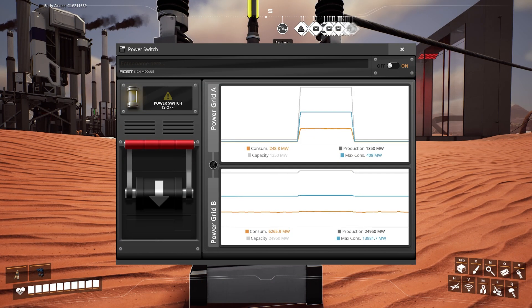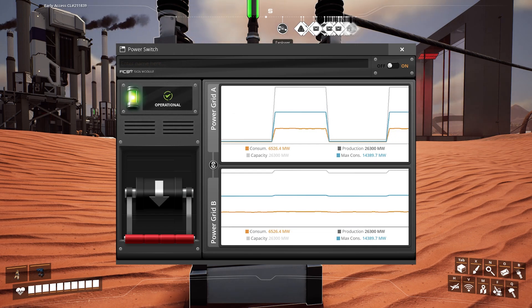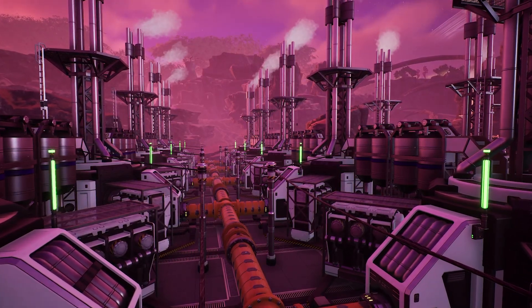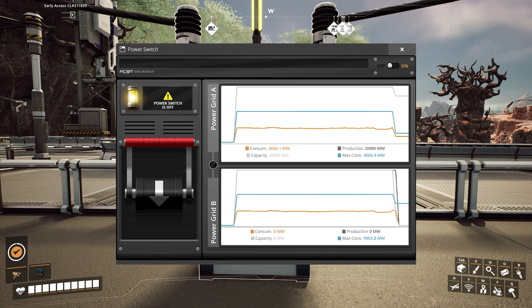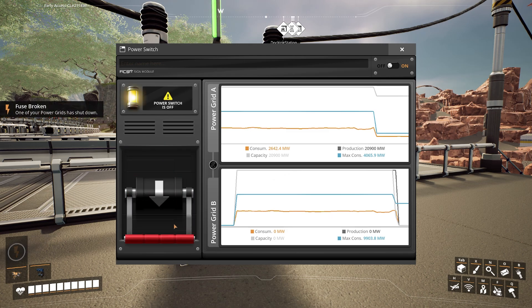Power trips can occur if your consumption surpasses your production. This will completely shut down the power grid and you'll need to manually restart it by interacting with a power pole and throwing the switch. Production machines will not compensate for a lack of power — they demand a certain amount and if they can't get it, the whole system overloads and shuts down. When a power trip happens, you'll know: there's an ominous power failure sound that plays no matter where you are in the world, and an on-screen notification will come along with it. This will generally mean that you have built too many production buildings and they are drawing too much power, or that you have a problem in your power production system and it's producing an inconsistent amount of power.